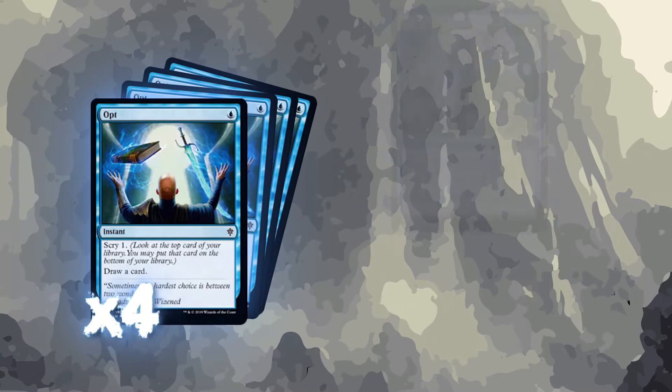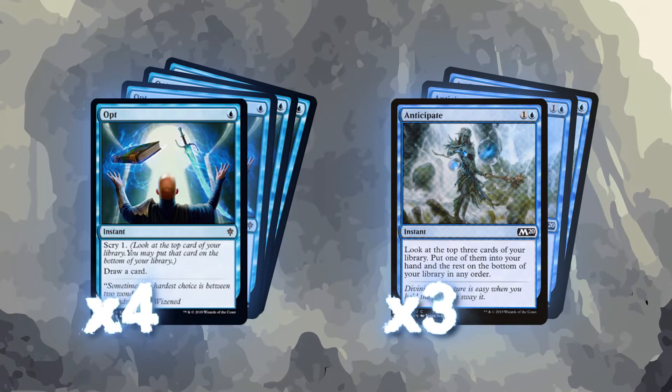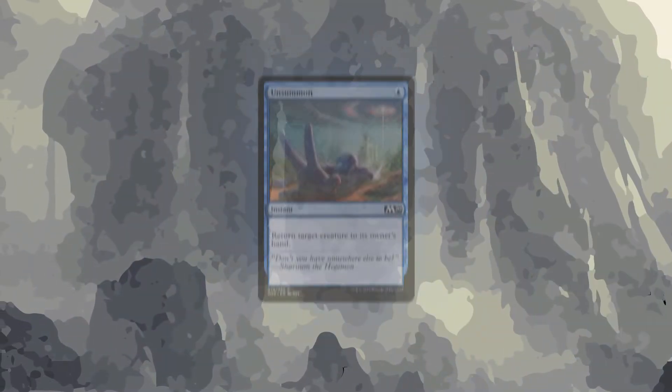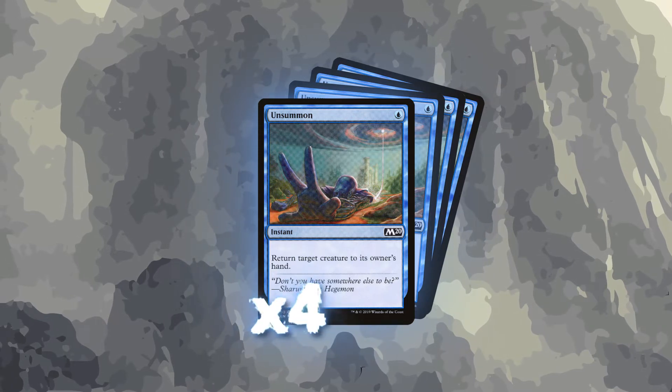Speaking of which, we'll be running a full playset of Opt. We'll also be running three Anticipate as well — we want to be able to dig through our deck, and having cheap instant-speed ways of doing so is great. For more of the tempo package, we'll be running four Unsummon in the main list to be able to bounce our opponent's creatures back into their hands.